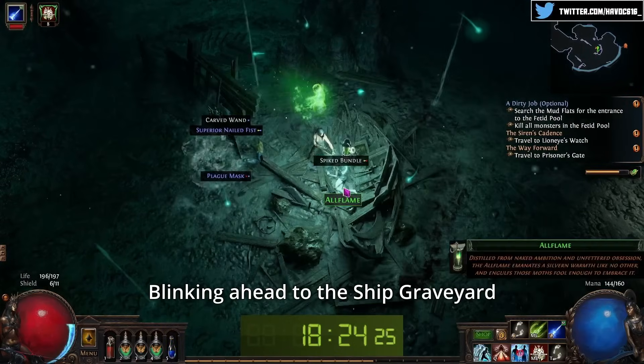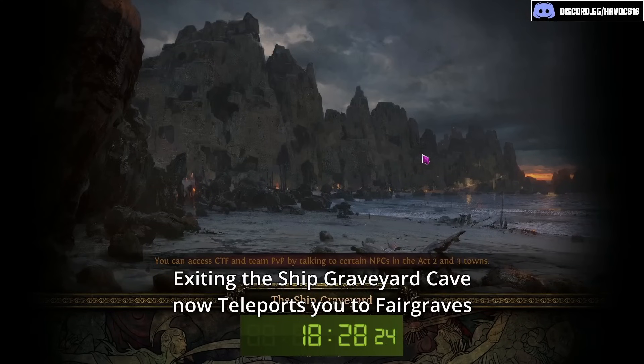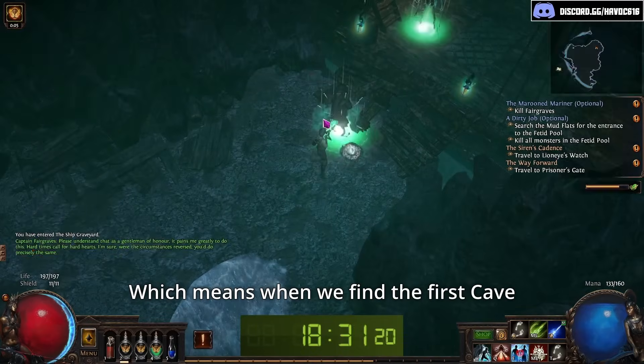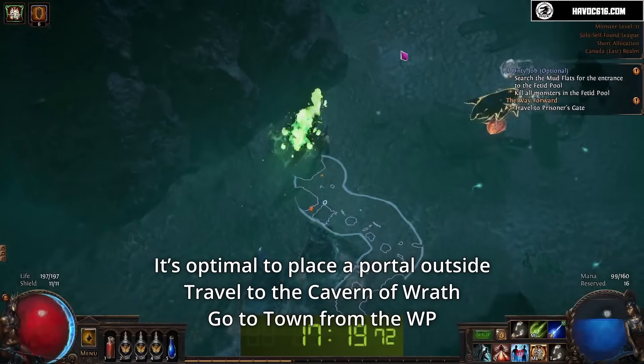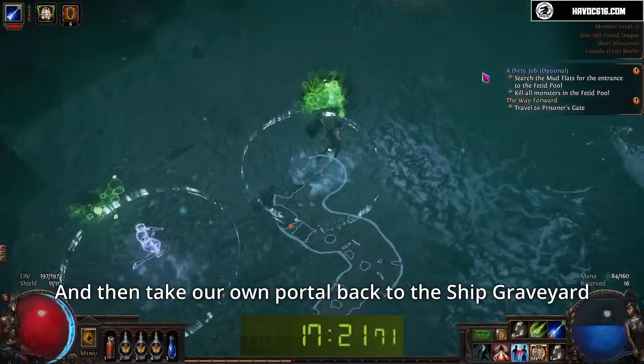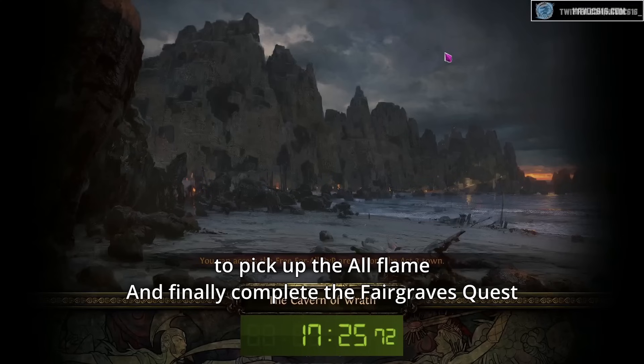Blinking ahead to the Ship Graveyard, there are two notable changes to mention. First, exiting the Ship Graveyard cave now teleports you to Fairgraves, which means when we find the first cave, instead of entering it immediately, it's optimal to place a portal outside, travel to the Cavern of Wrath, go to town from the waypoint, take our own portal back to Ship Graveyard, pick up the All Flame, and finally complete the Fairgraves quest.